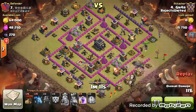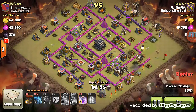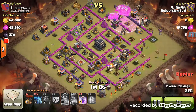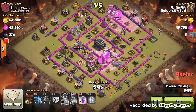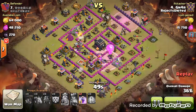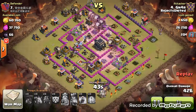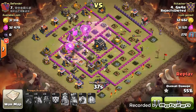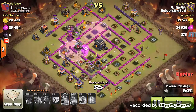Here come the hounds. Hounds go in for distraction on the air defense. Here come the balloons — rages them up. Got some more balloons coming in the back, air defense down. It's just unstoppable, it really is.